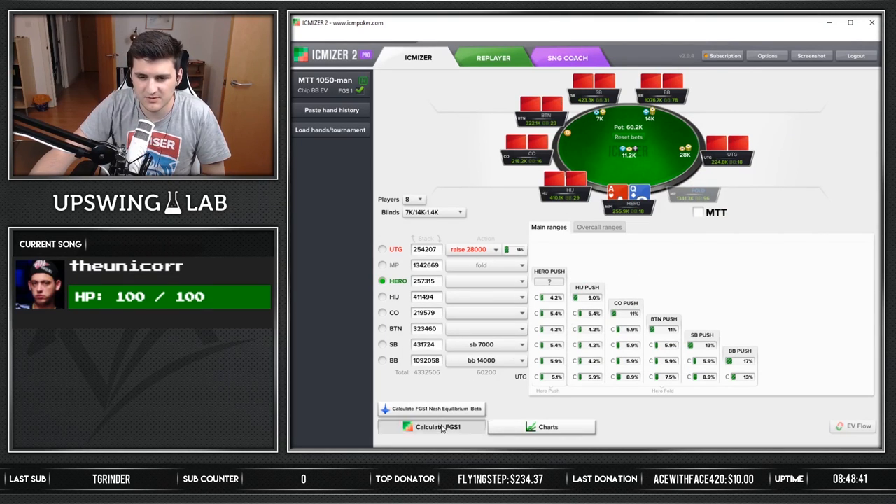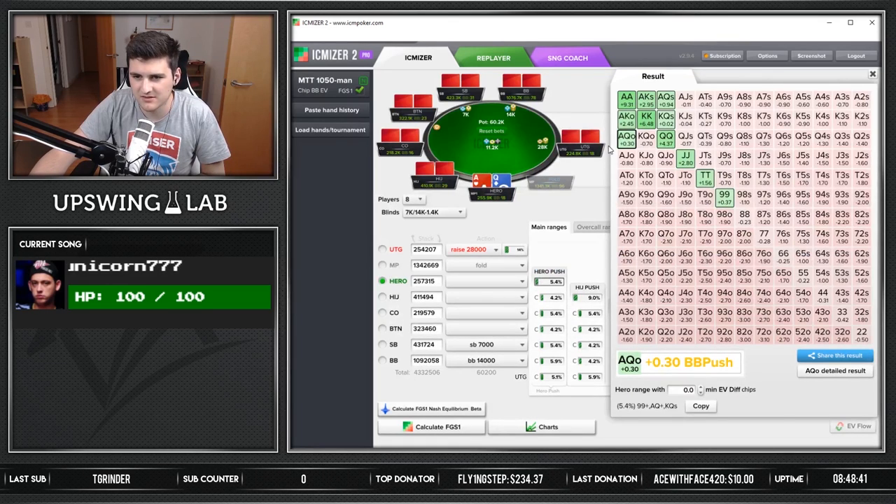So if he opens 14% and would only call 5%, we should be jamming the ace-queen. The profit there is not that bad — we gain 0.3 big blinds by pushing. The question is whether flatting would be higher EV. It's tough to say honestly. We can see how +EV all the other jams are here — tens are good, nines are close. Ace-king I probably just fold.